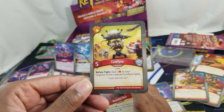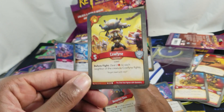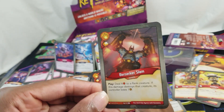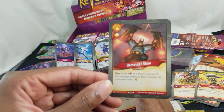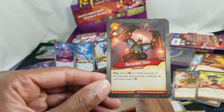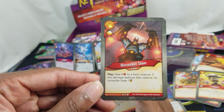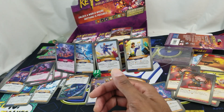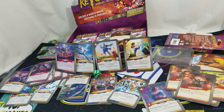Gangor Chieftain, five power: you may ready and fight with the neighboring creature — two of those. Kalfine, five power, berserker: before fight, deal two damage to each neighbor of the creature Kalfine fights. Berserker Slam — sounds like a Wolverine move — one pip: play — deal four damage to a flank creature; if this damage destroys that creature, its controller loses one. Two of those as well.